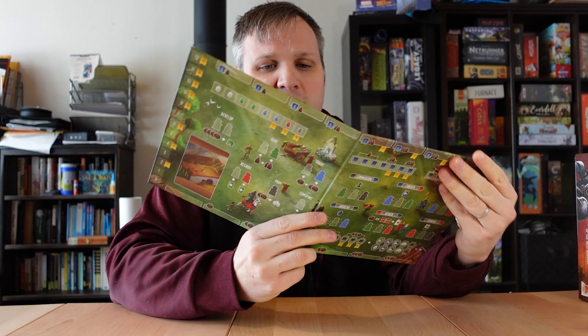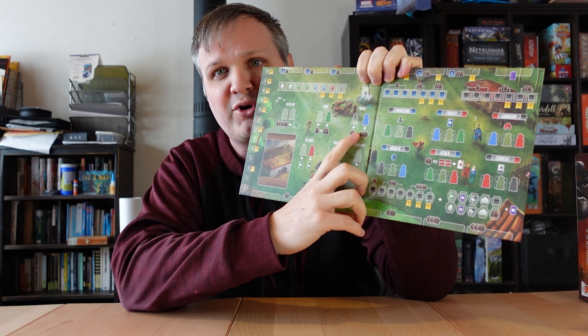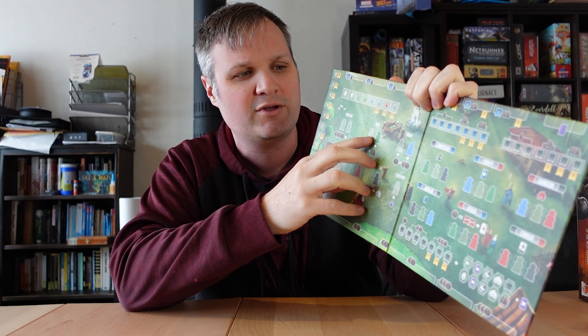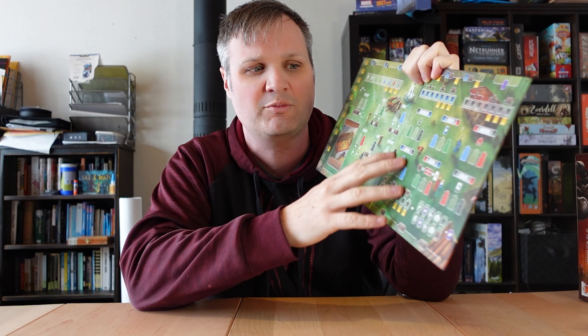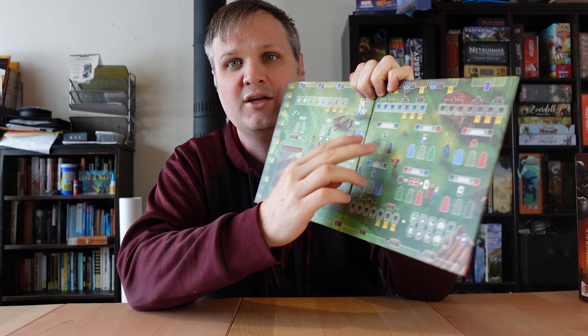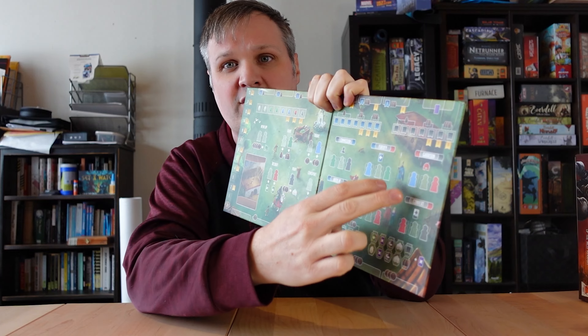Everyone has workers, and your workers are color-coded, so each worker is good at certain things. The green worker is good at hunting, the red worker is good at recruiting new cards, and the blue worker is your merchant who trades. You start specializing in engine building with certain workers, and then you have these zones based on two-worker combinations. You can see this is a meatier, more complicated game.